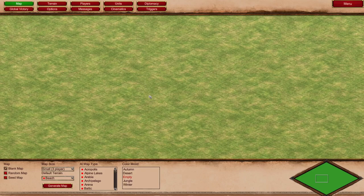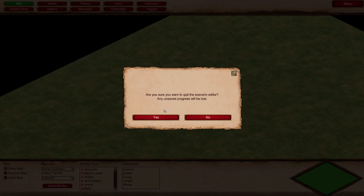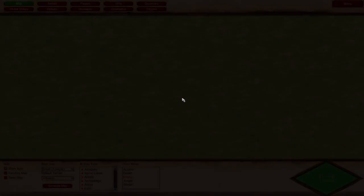Hi guys and welcome to another Age of Empires 2 Definitive Edition video. Today I wanted to give you a look at the scenario editor. I'm going to go right back to the main menu just so you can see where this starts off. Right here at the bottom left we have editors, and once you jump into the editor menu, create scenario is what you want to start out with. After a quick loading screen it'll bring you to this blank green map.